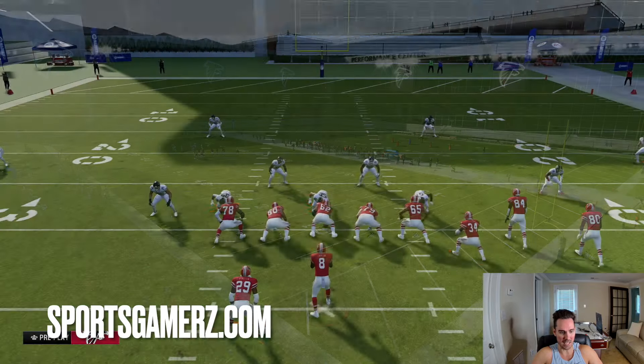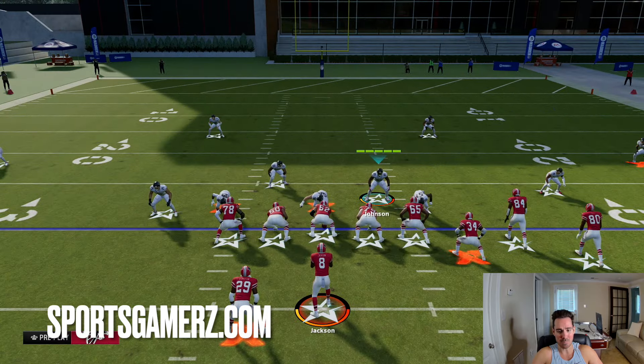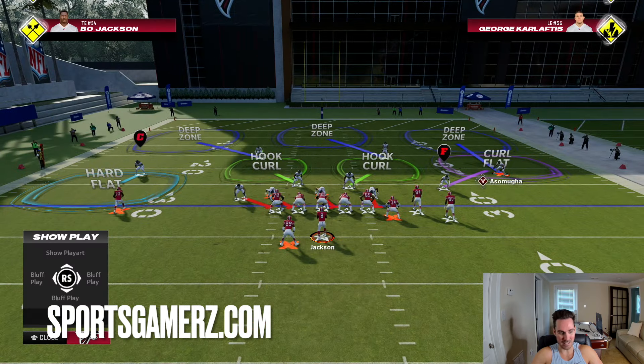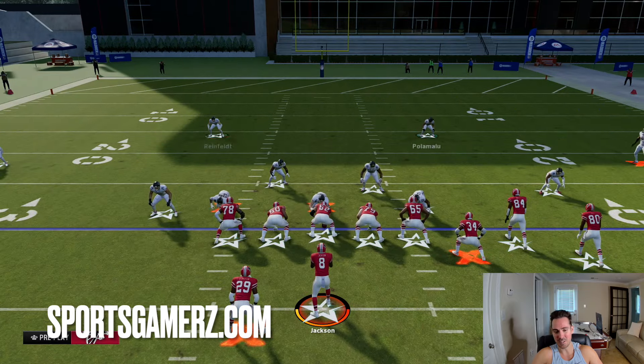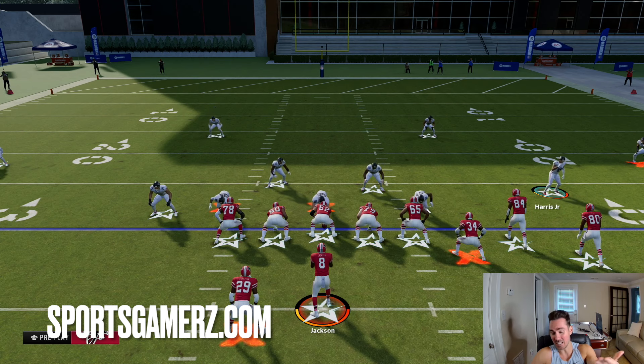Going over abilities, the most important thing is that your outside corners have deep zone, mid zone, flat zone, and pick artist. So basically all the zone KOs and pick artist. Your safeties you really want pick artist, then deep zone and mid zone — you don't need flat zone on them. Slot corner should have either mid or flat, or both, and pick artist if you can. A lot of people still use Chris Harris because he gets secure tackler. Linebackers you just really want lurk artist, secure tackler, mid zone if you can.